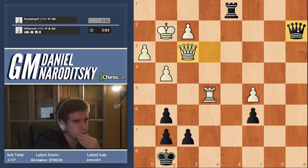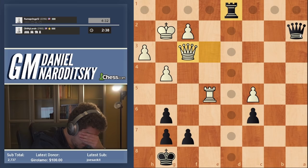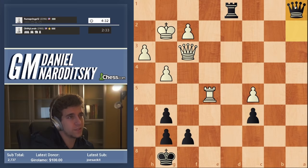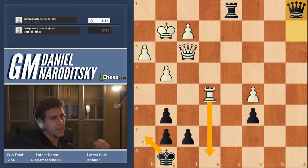Maybe I shouldn't do that — how else can I defend? Rook d5 then he takes it, rook d2 maybe. I don't really like that either. Maybe rook d2 is forced. We can also risk it with queen a1. Let's risk it for the biscuit! I'll explain everything after the game, but I gotta move — let's go queen a1.